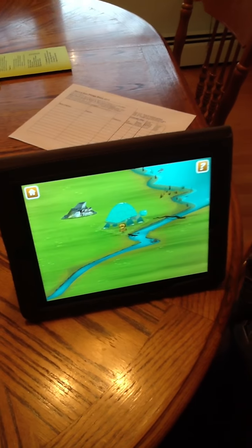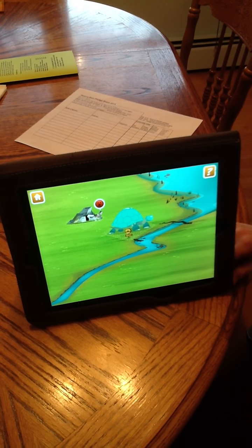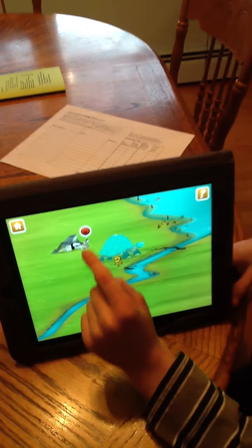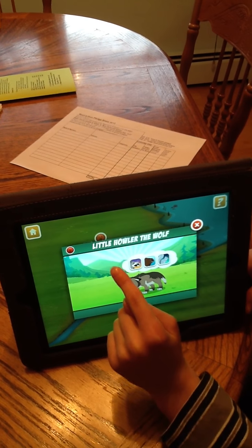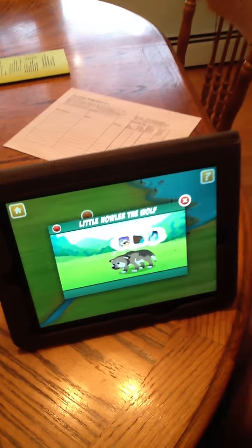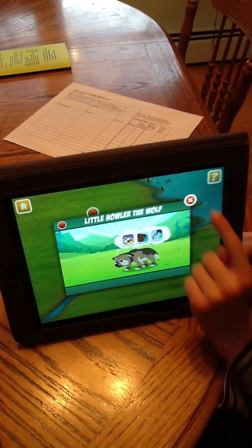Now you have some wolves too, so you can keep them, but you have to watch this little mark right here, because you tap it to see what they want. I never quite got this before, actually. So I think we might need a raccoon, a beaver, and a squirrel, it looks like.